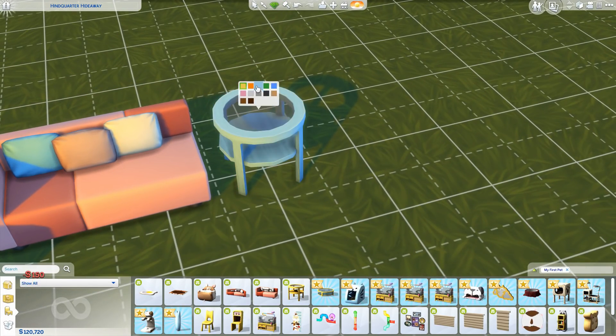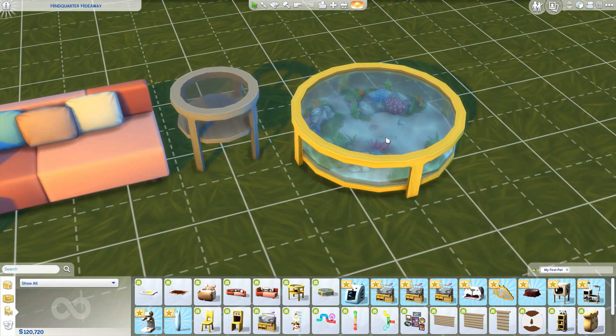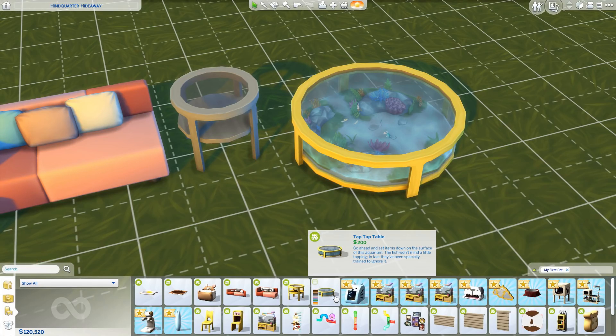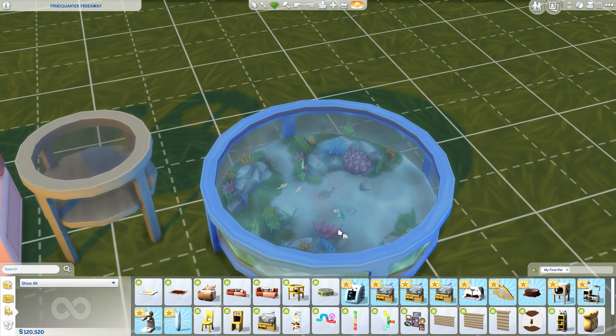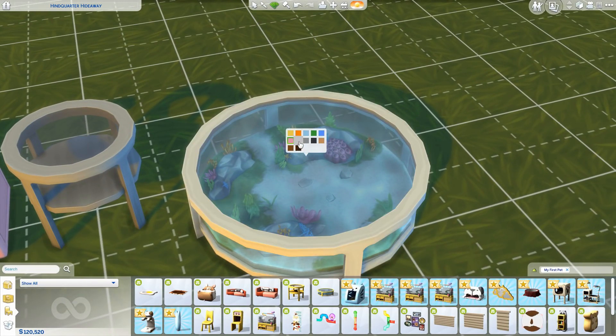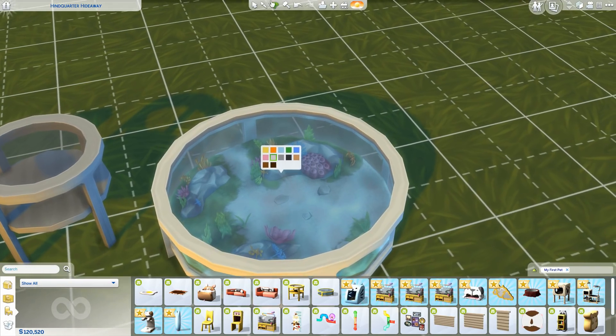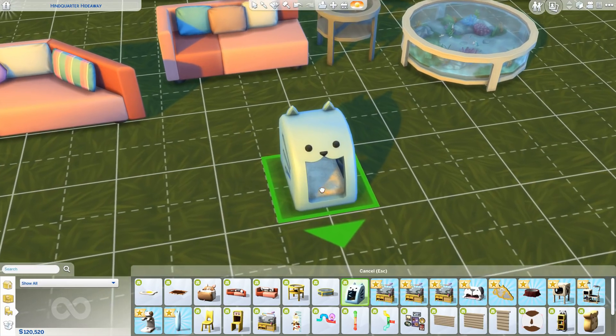Then we have the Tip Tap Table — an aquarium coffee table. The downside is you must have fish in it; there's no option to remove them, and you can't add your own fish either. I wish they'd made it like a regular customizable aquarium. I really wanted a round coffee table option. Hopefully an update will add swatches without the aquarium if people request it enough.